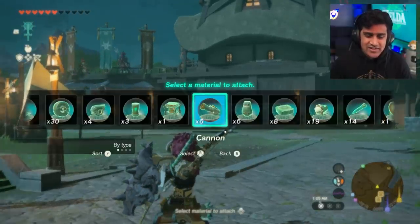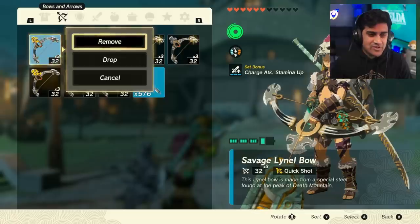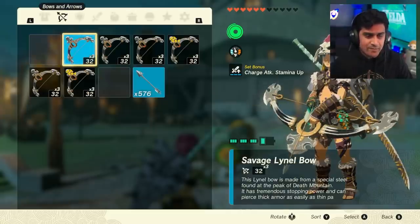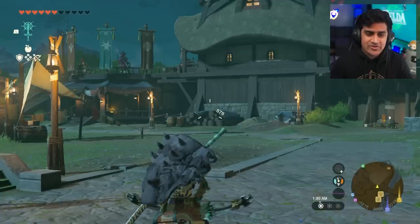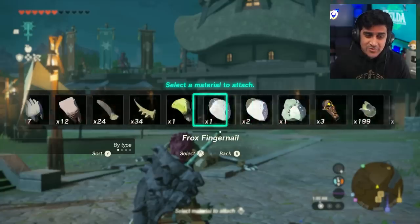Let's try it on a zone device. I'm going to select cannons — I have six cannons. I'm going to hit plus, drop, equip, B plus, drop, equip, B plus. At that point I should have my extra cannons — we should have seven. Yep, it also works on zone devices.